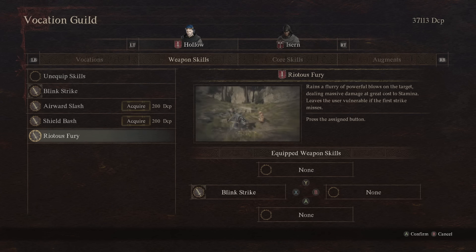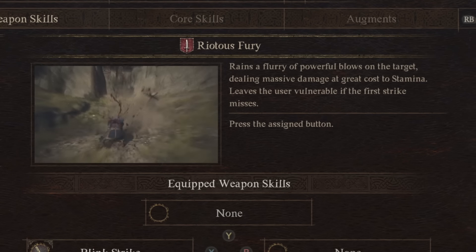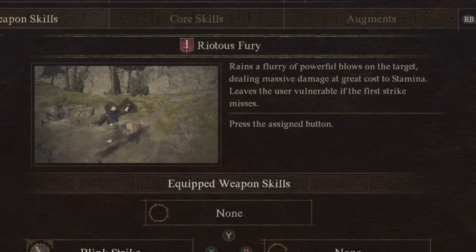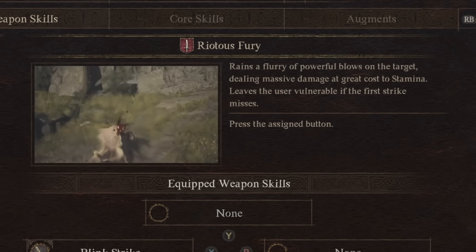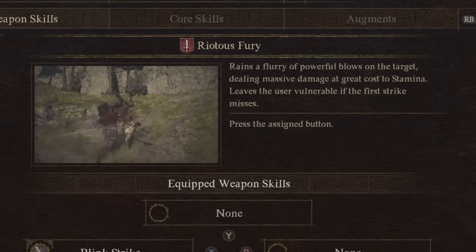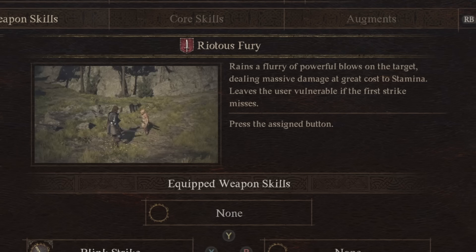We're starting with the Fighter. It is Righteous Fury. This rains a flurry of powerful blows on the target, dealing massive damage at great cost to stamina. Leaves the user vulnerable if the first strike misses, but as you can see, the Fighter is using both hands to do this combo. It is basically the strongest DPS combo Fighter has, and I would absolutely recommend you run it if you're playing a Fighter.